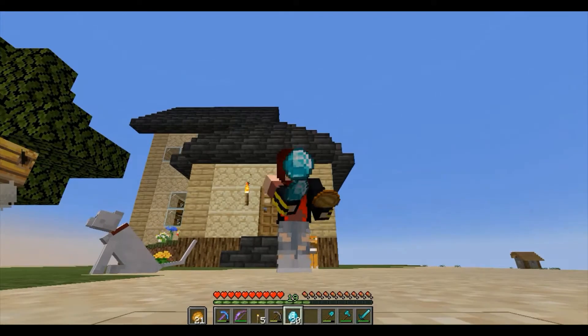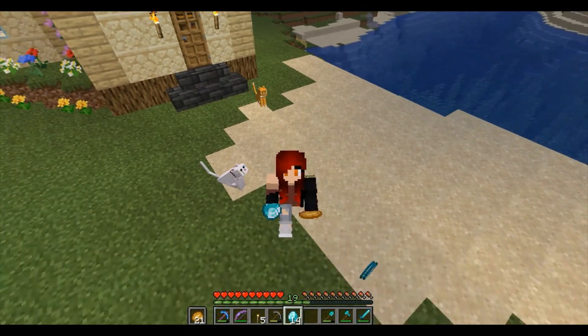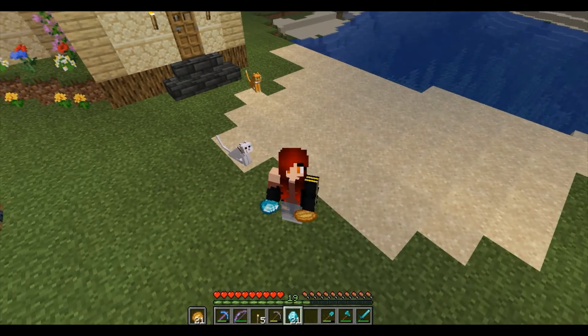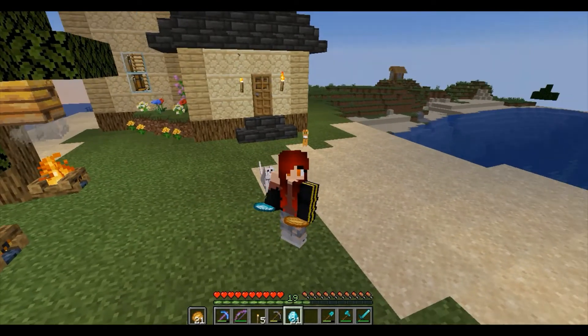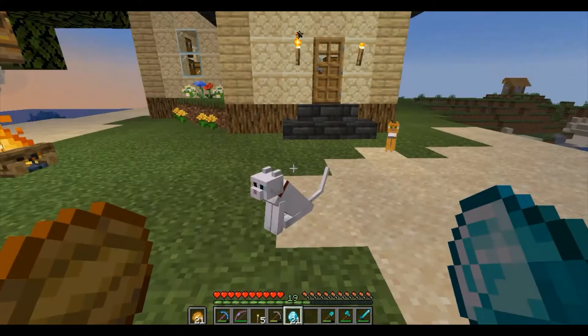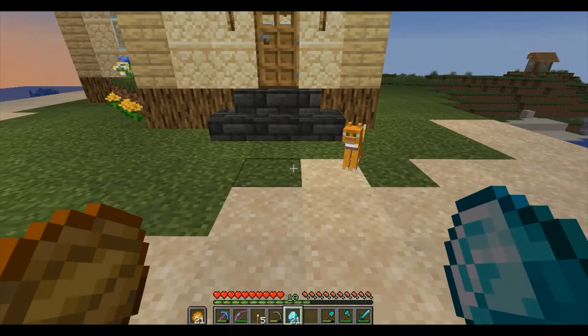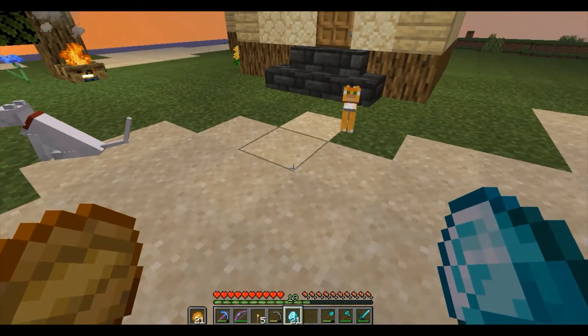And now for a girl's best friend — which no, unfortunately is not diamonds — it is these two small kitty cats behind me. You have a white one and a ginger one, both of whom are going to need names once I get name tags for them, so suggestions are welcome.